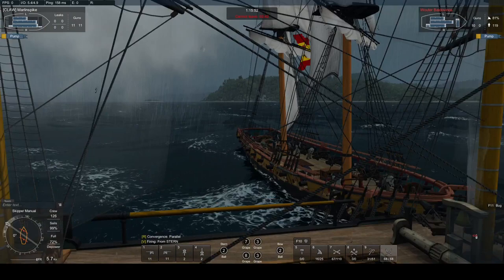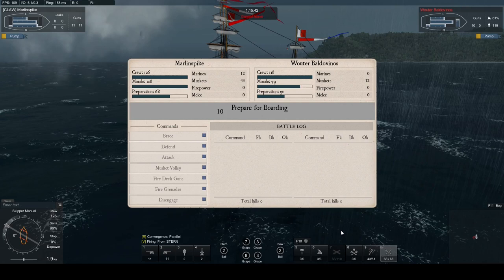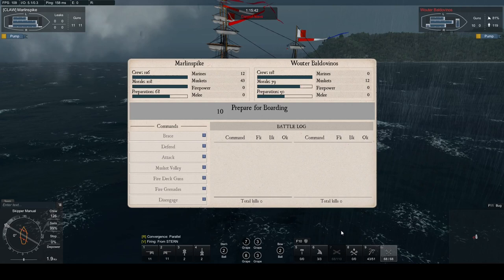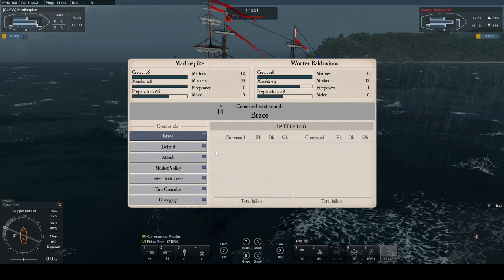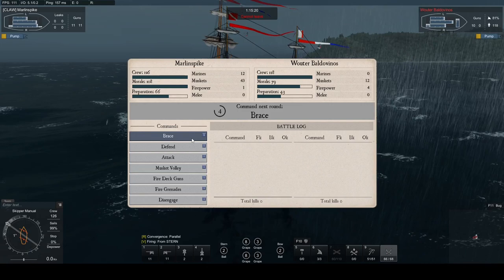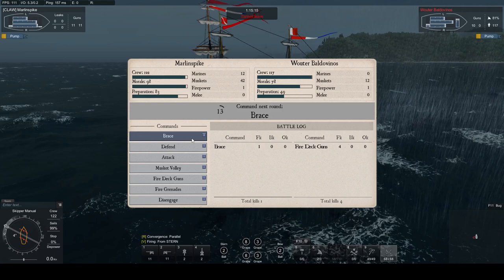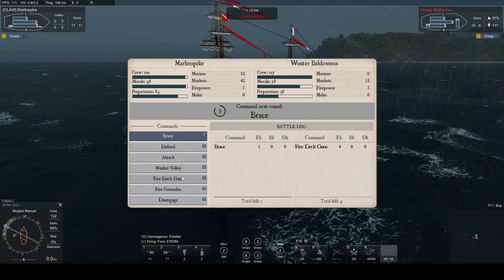This is another one — my snow against the Niagara again. The Niagara started with 155 crew and I only have about 129, so I had to reduce him before boarding. I reduced him down: my crew is 126, his is 118. I've got 12 marines, he has 0. I have 43 muskets, he has 12. Starting out I'm expecting fire deck guns — prep is 43, Firepower 4 — I brace. Yep, fire deck guns. Prep goes down, Firepower is 1 — he's firing grenades.